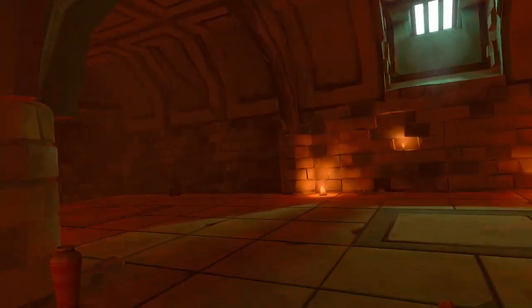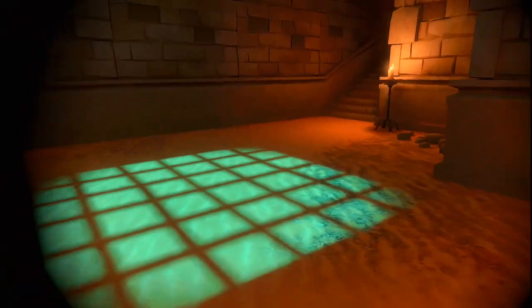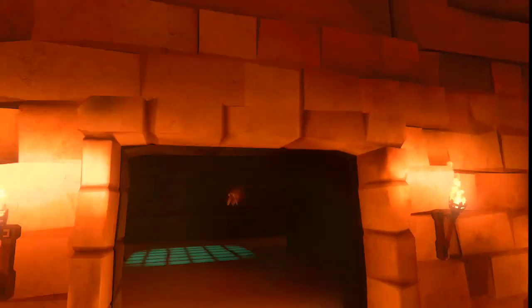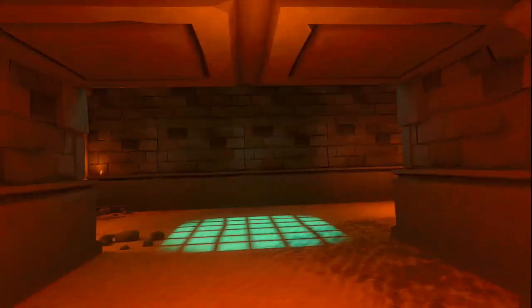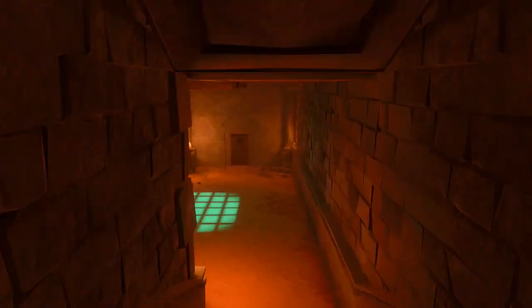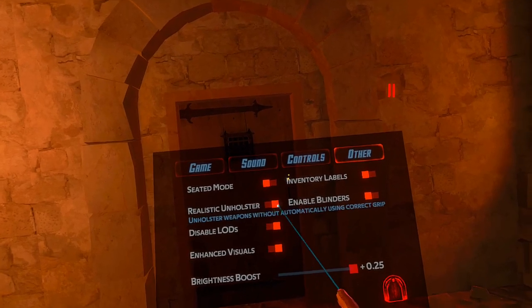We've always got a key in this room — right there. These are the one thing I can't punch, so I'm just going to throw my knives at them because I will die otherwise. I'm using the unrealistic holster as well. I don't know what happened to the other guy — maybe he exploded when I killed the first one. With realistic unholster switched on, now when I pick up the weapon it goes like that and like this, instead of the default grab, which is a little unrealistic.